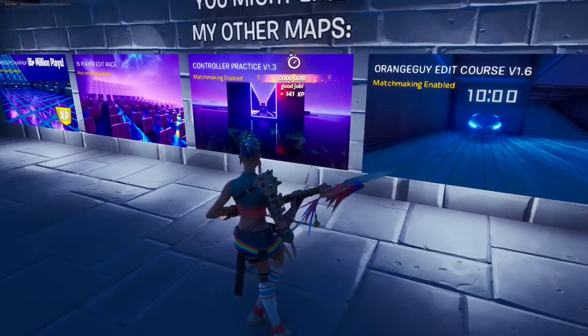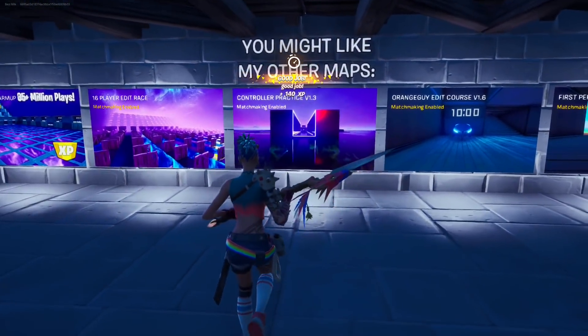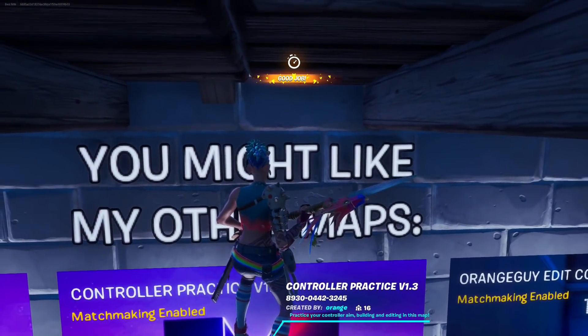Now come to this center banner, jump on top of it, and there's going to be an invisible ledge. Do an emote and it's going to take us to another secret room.